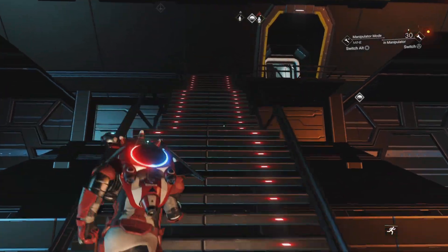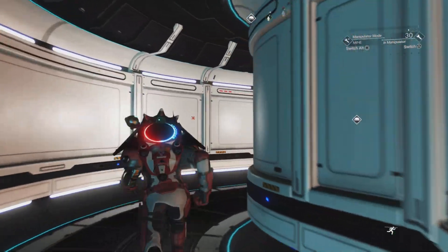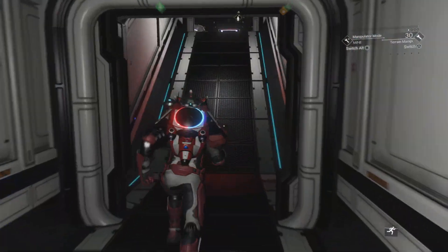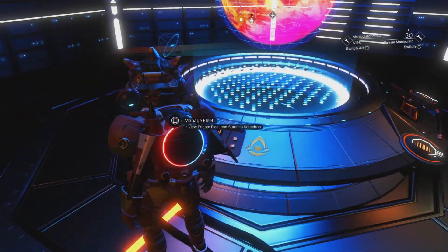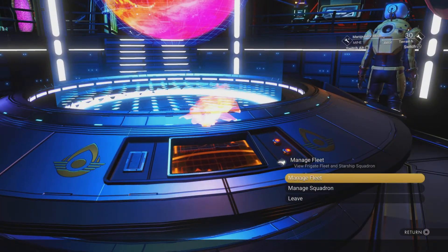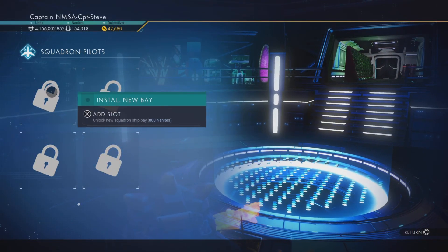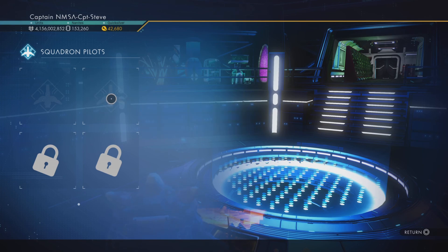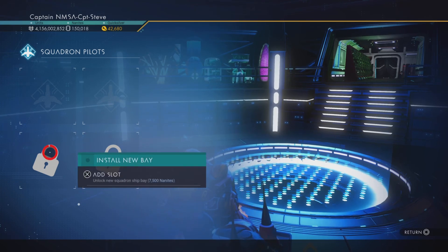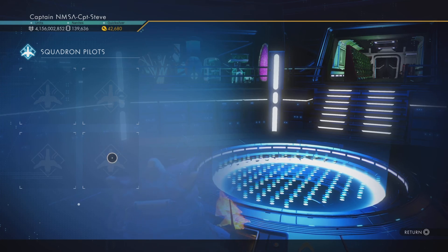I'm inside my own freighter right now. To get new wingmen, the first thing you need to do is head up your freighter staircase and into your bridge room. At the far-side console where you manage your frigate fleet, you've now got 'Manage Squadron'. You'll need to unlock four tiles: the first starts at 800 nanites, the next at 3,500 nanites, then 7,500 nanites, and the last at 10,000 nanites.